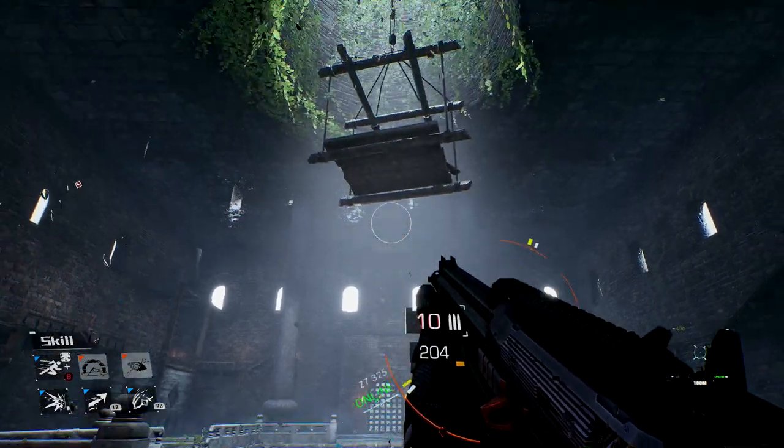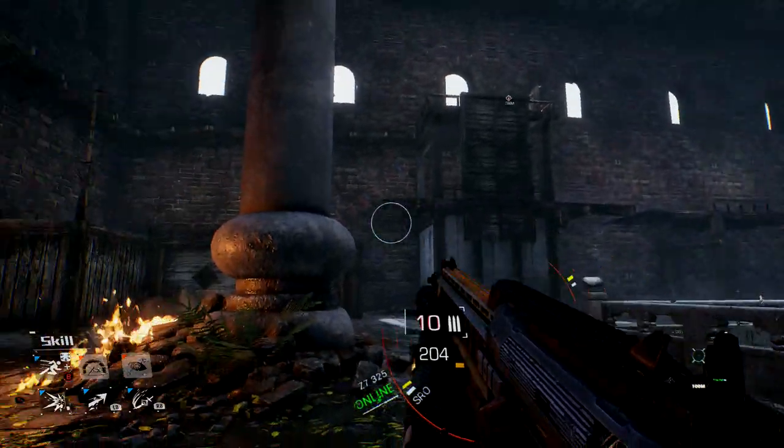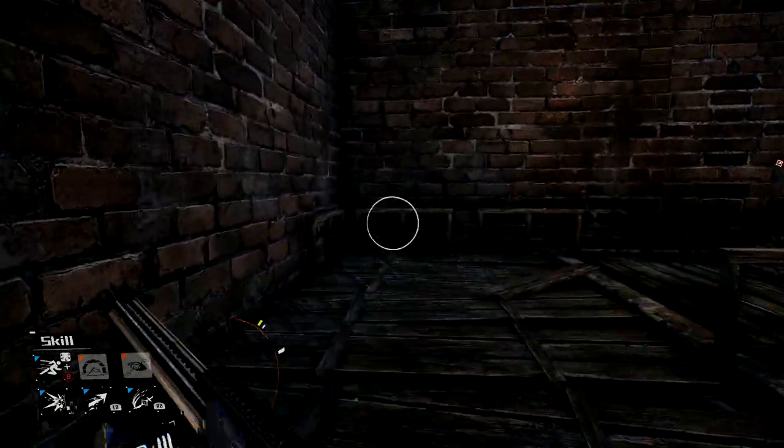This is when we need to basically try to get the lift down. What you want to do is turn over here and then run up to where you need to get going, which is going to be this bit of scaffolding right here.